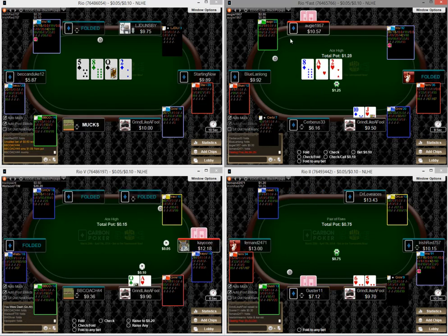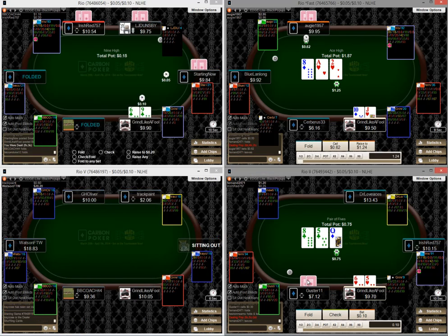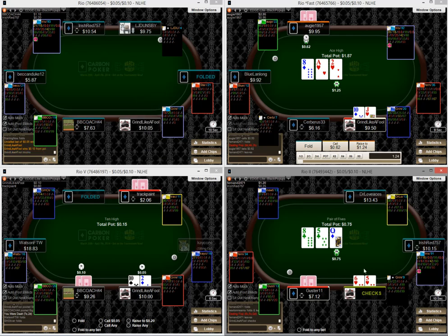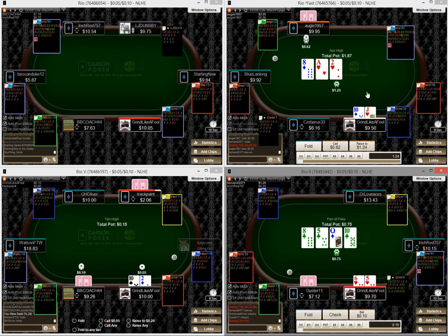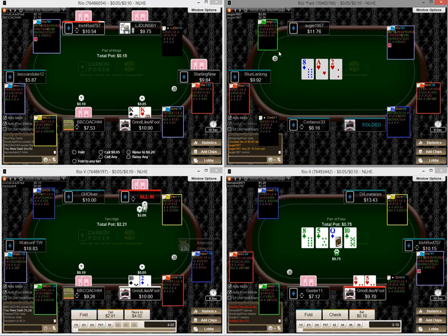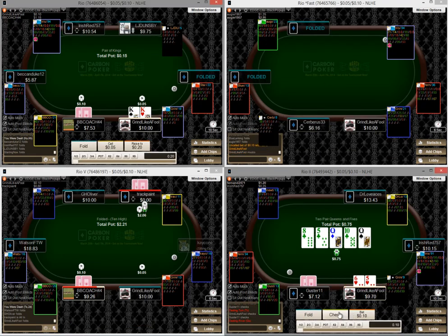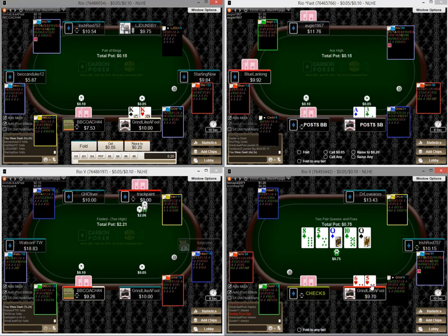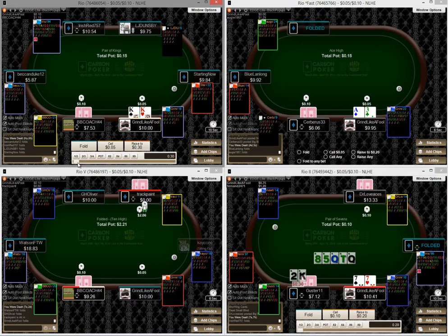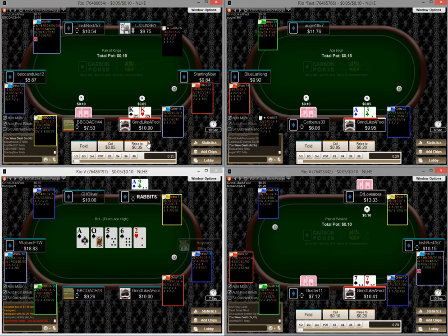On table two we're going to go ahead and iso, and our friend who likes to flat anything comes along. On table four, I'm going to let this guy bet his entire range into me — our fives are vulnerable but we still have some outs to improve. We just don't have the equity to continue on table two. Our range is looking pretty condensed but I think our fives are going to be good most of the time. Against the calling station I'm going to bump it up to about 35 with our kings.